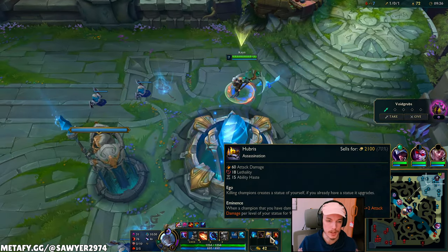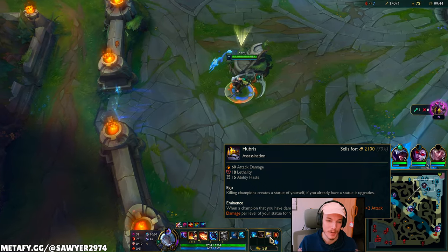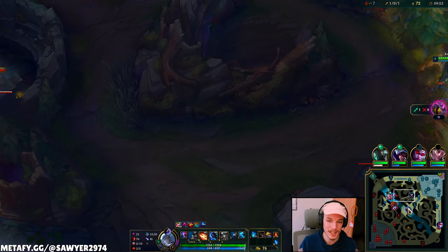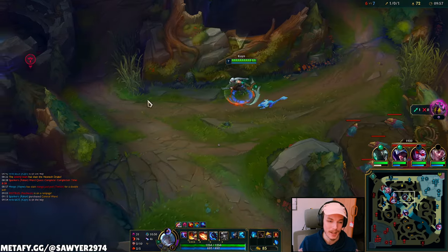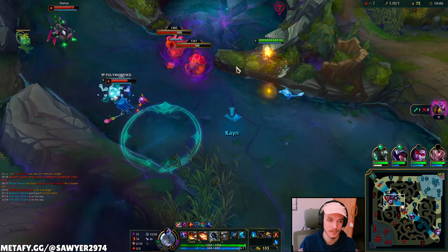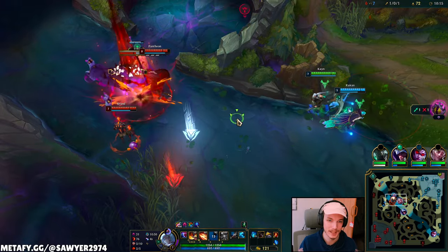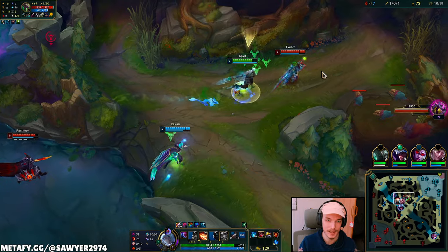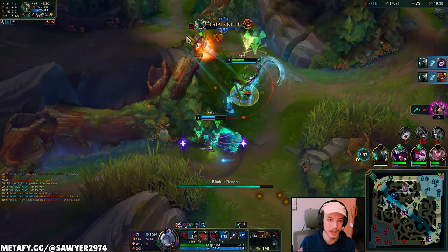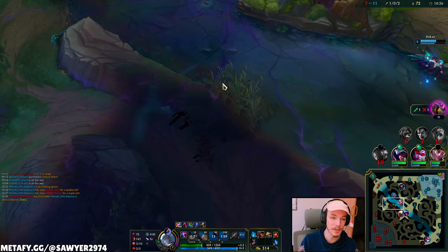Hubris: 60 AD, 18 lethality, 15 ability haste, and the passive — killing a champion creates a statue, and when you kill someone you get plus 15 plus 2 AD per statue. So you snowball, getting more AD for more kills. I would love to get blue form right here. I can try to help you escape here, giving the dash over the wall. Mordekaiser ulting — Twitch ghost moving, auto, ult. Auto Q, auto W — Mordekaiser killed them all! We're so juiced, we just won the game!